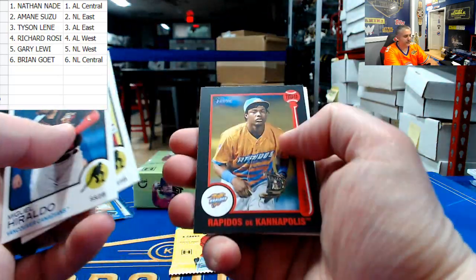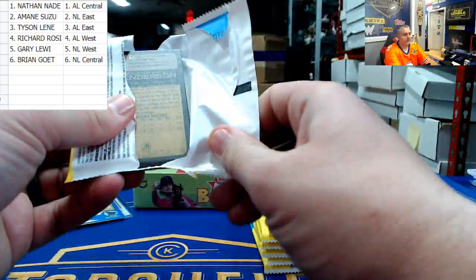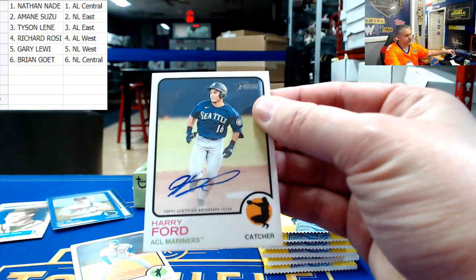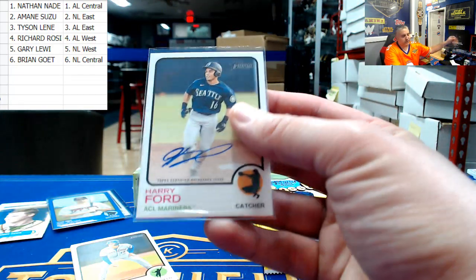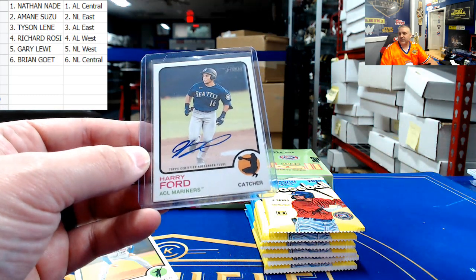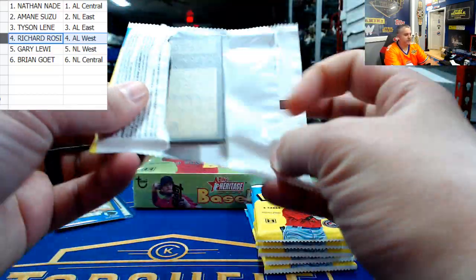Still one more auto from this box and then we'll check and see what other SPs we missed. Gunner Henderson at the back is a top dude as well. Harry Ford - he is in the Mariners system, the Mariners are the AL West, getting both autos from the box in the AL West. AL West again is Richard - Harry Ford. It's a decent little auto, people seem to like this kid. That once again is Richard, getting two autographs there, bud.